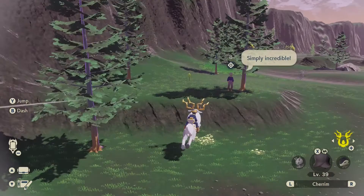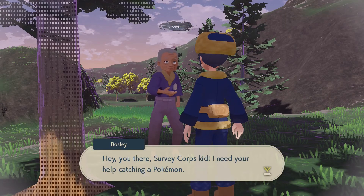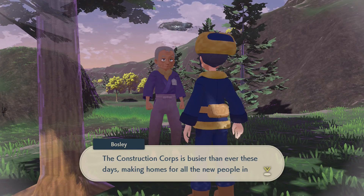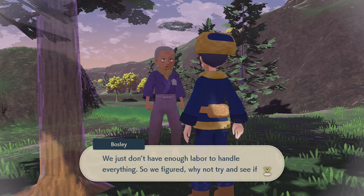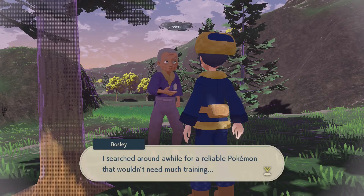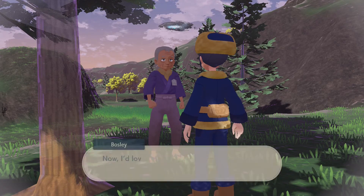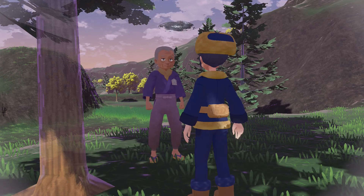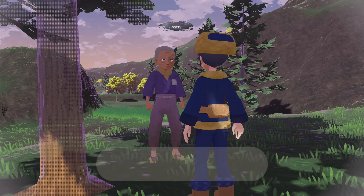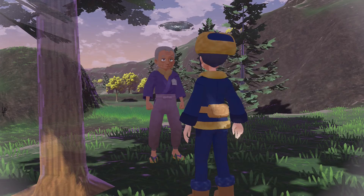There you are. Hello. An NPC addresses me: 'You there, Survey Corps kid. I need your help catching a Pokemon. The construction corps is busier than ever making homes for all the new people in the village, and we just don't have enough labor. So we figured why not try and see if Pokemon could help us out.' They found a robust Pokemon called Machoke — now they want help catching it. The first step is to complete Machoke's Pokedex entry.